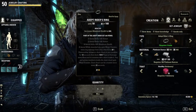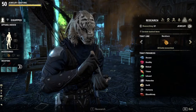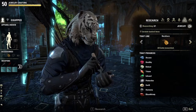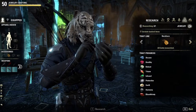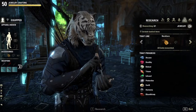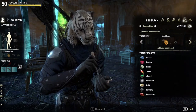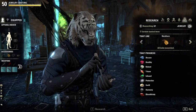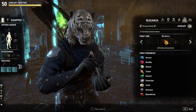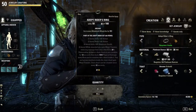Here's where that small catch comes into play. You have to have researched a certain number of traits in order to make a piece from that set. Take Adept Rider for example — you'll need to have learned three traits for whatever piece you're wanting to make. Which means you'll have to have researched at least three of these traits in order to make the Adept Rider piece. In jewelry crafting, you can only research one trait at a time and it takes longer to research them the more you've learned.